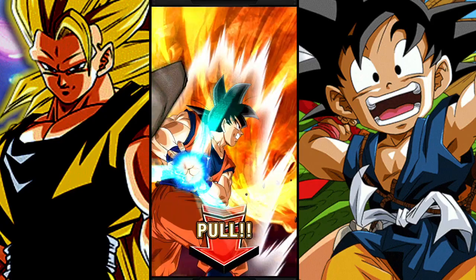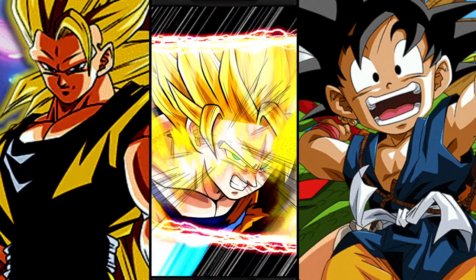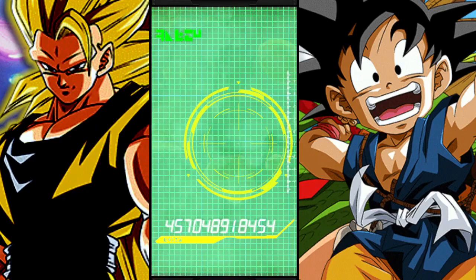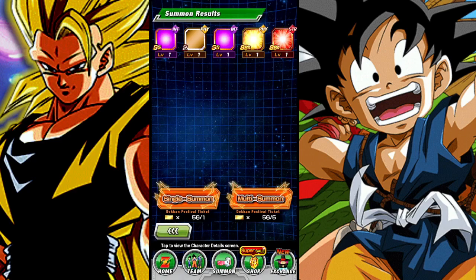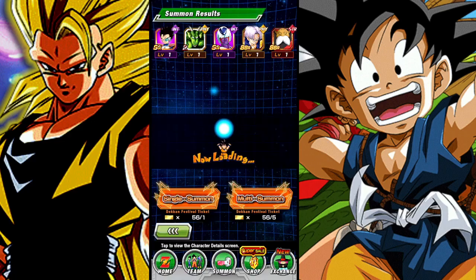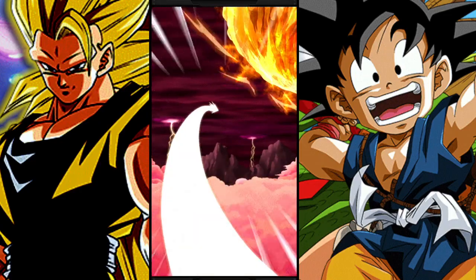Heroes is right around the corner — maybe Carnival Omega, some catch-up banners to get to JP, stuff in December. There's definitely a lot of other opportunities to get units within the next two months towards the end of the year. We got Topo twice and he's unfeatured — just a random SSR out of the giant pool. Insane, nothing featured so far.